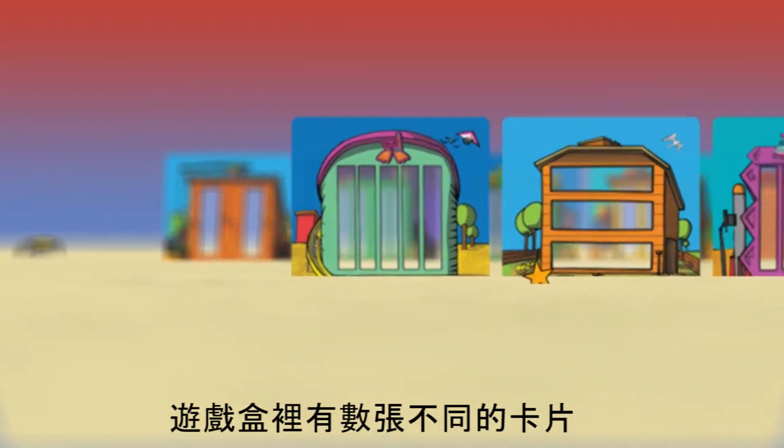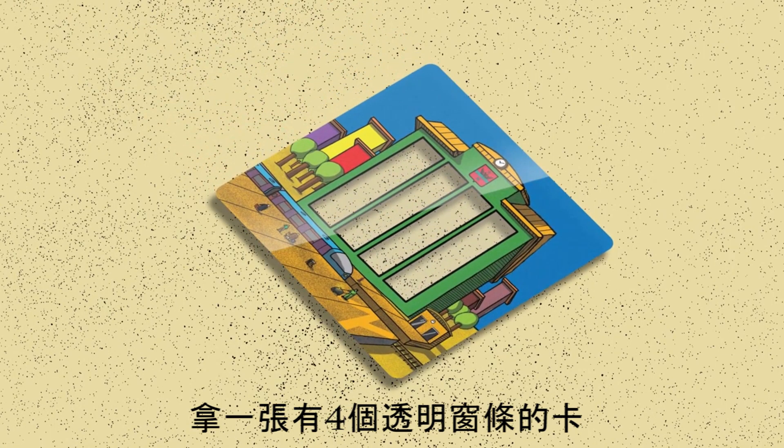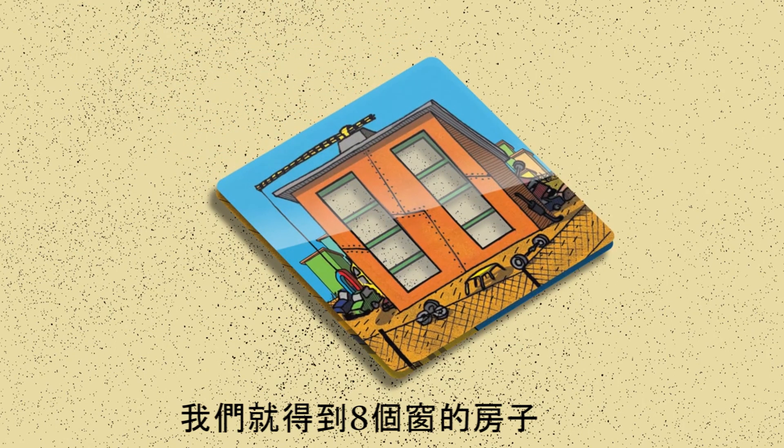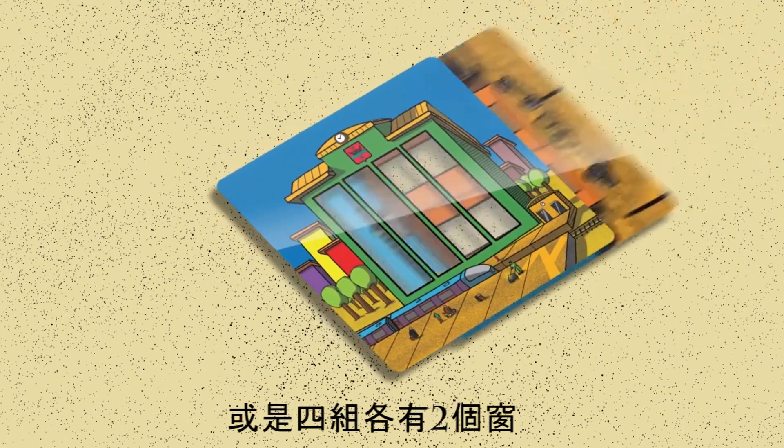Multi-Money box contains unique cards that help to master multiplication visually. See for yourself. We take a card with four transparent window strips, place the card with two strips on top of it, and we have a house with eight windows — two groups of four windows each, or four groups of two windows.